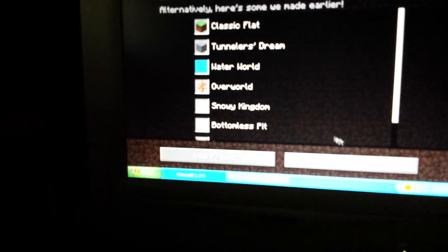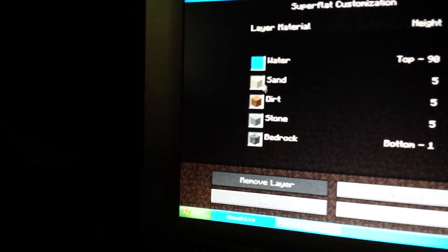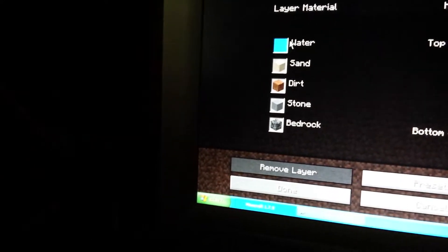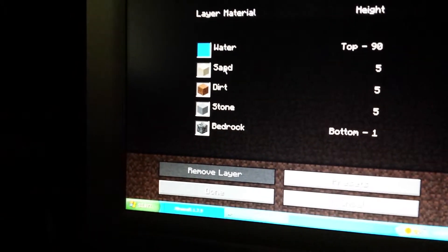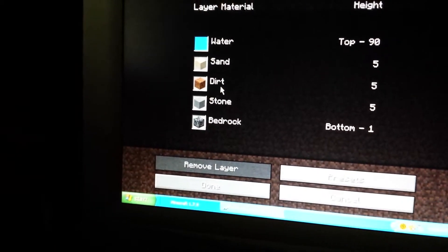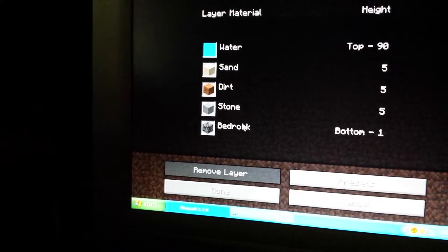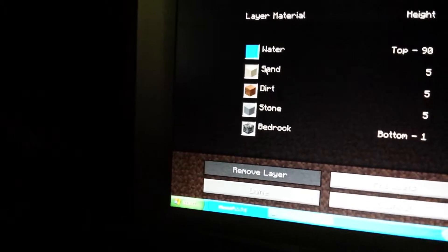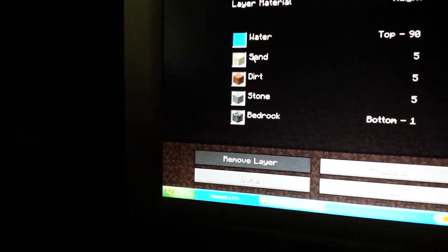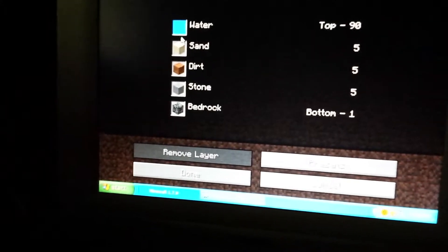And then there's also water world, which is a very, very deep layer of water — goes 90 blocks down — a 5 block layer of sand, a 5 block layer of dirt, a 5 block layer of stone, and a 1 block layer of bedrock. Also, when you spawn, you spawn basically on top of the sand level, so you have to swim very high up. It's very bad in survival mode.